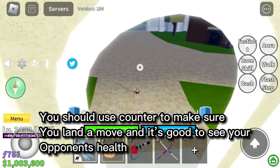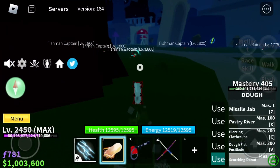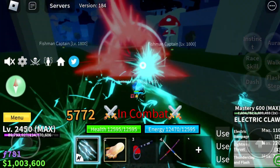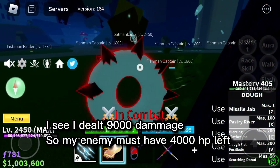You should use counter to make sure you land a move, and it's good to see your opponent's health. Now I know I damaged him — I see I dealt 9,000 damage, so my enemy must have 4,000 HP left.